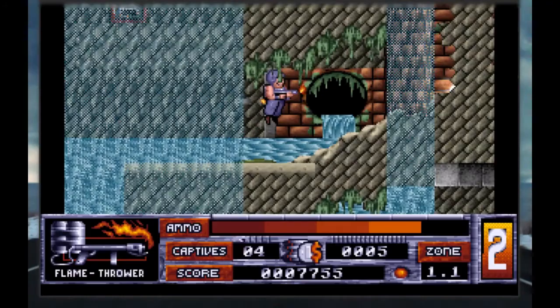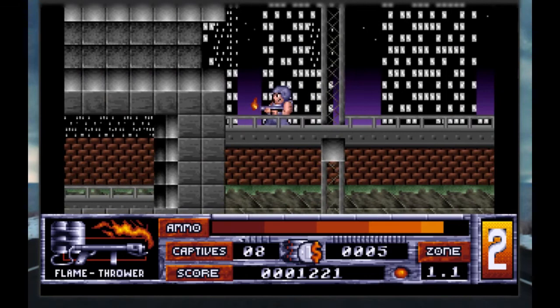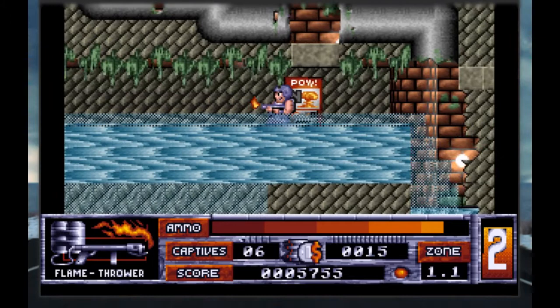To summarize Halloween Harry or Alien Carnage: it's a pretty good mid-90s PC platformer where you have a character and gameplay very similar to Duke Nukem, with pretty good graphics, good music and sound effects, but abysmal level design. And if you want to run this game on Linux, all you have to do is get your hands on the executable and it'll run just fine inside DOSBox or Wine. I hope you liked my review — stay tuned for more.